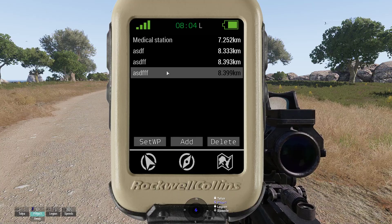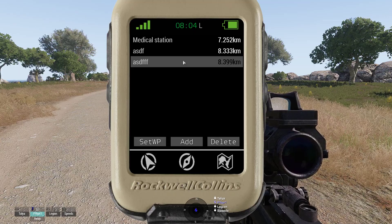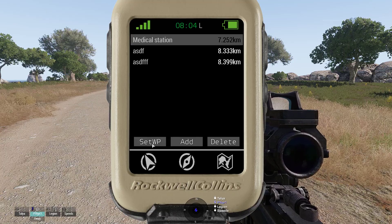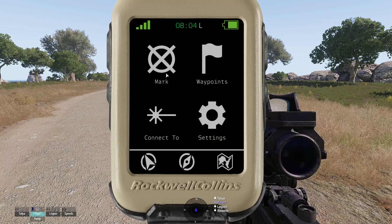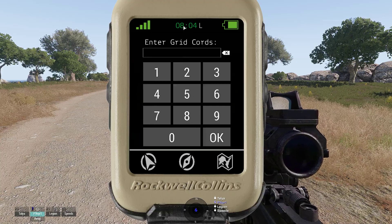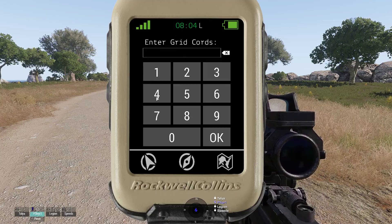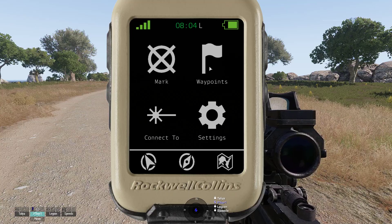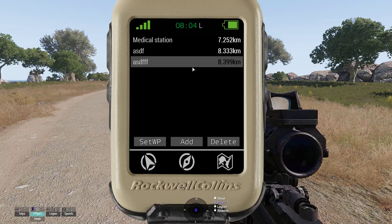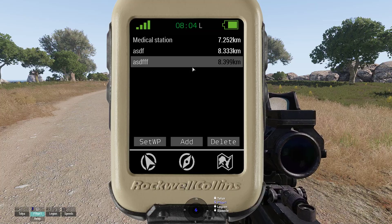You can see all the waypoints you have set by pressing 'waypoints', and you can delete them as many as you want. You can set whichever waypoint as the current active waypoint by pressing 'set waypoint'. Pressing 'add' gets you to the same screen as pressing 'mark'. There is a limit to how many waypoints you can have, I believe — though you seldom need more than 10 anyway.